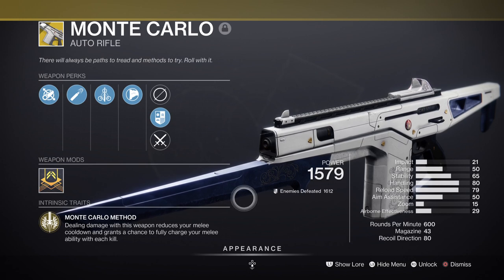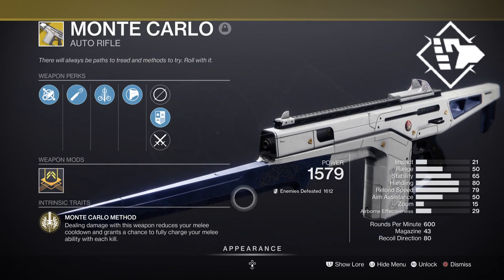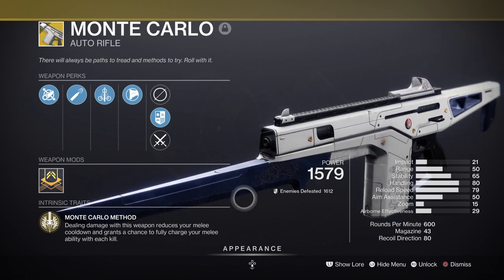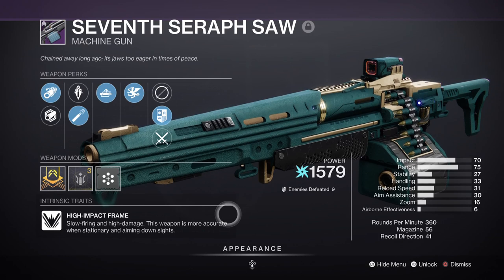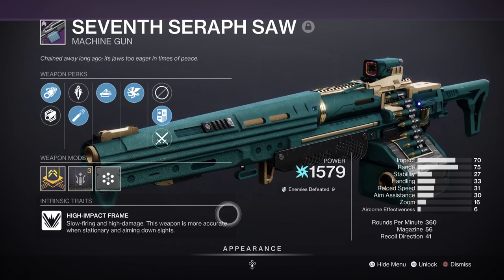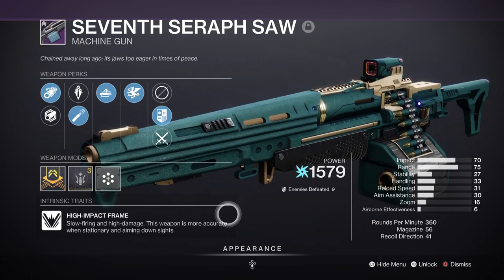If you want this build to feel viable in game then I would recommend you get Monte Carlo as it's night and day compared to heavily investing into your stats. However, Pugilist is a great perk to use instead if you don't have Monty, as it does require you to get kills to activate it. If you can get a Smite of Merain or a Bloodfeud with the perk then you should be good. A secondary can be anything you like, but your heavy should be a machine gun so you can make full use of the one-slot Heavy Machine Gun Scavenger mod. A 7th Seraph with Vorpal Weapon and Auto-Loading Holster is a great arc weapon to have on hand this season.